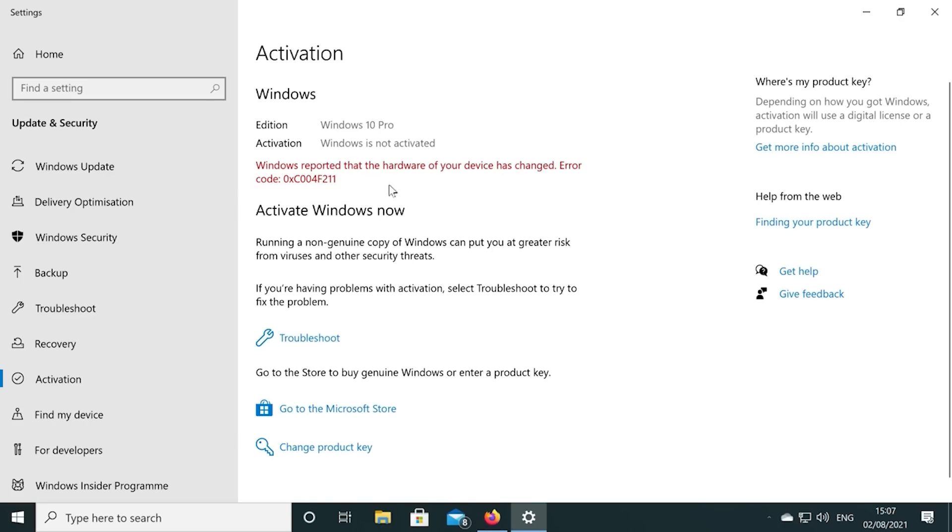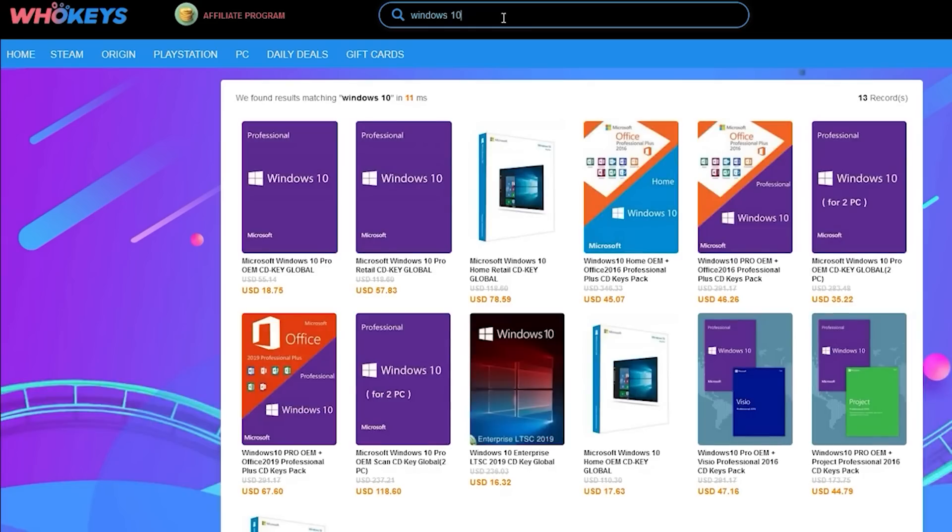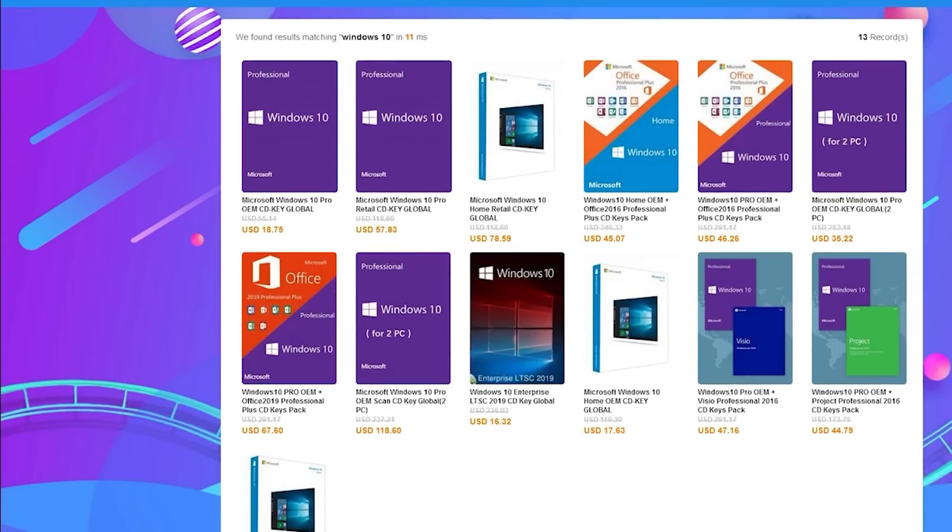If you're running a copy of Windows 10 which isn't activated, not only do you have to worry about the missing customization options, but there's also that annoying Windows desktop watermark reminding you to activate.